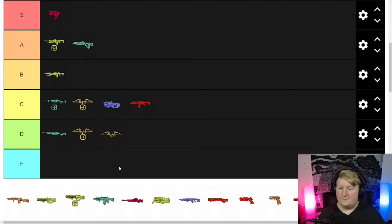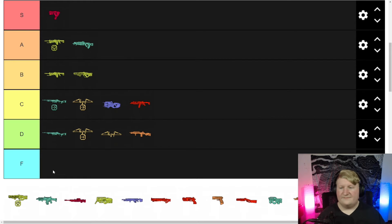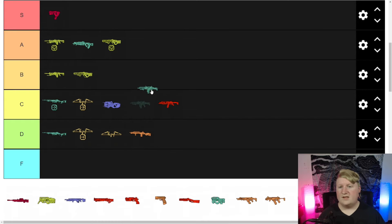G7 Scout — D, it's not great. Havoc — B. I'd pick it up probably over the Devo to be honest, because the recoil feels a little less crazy — or maybe I'm just crazy for saying that. Havoc with the Turbo though, that's something.